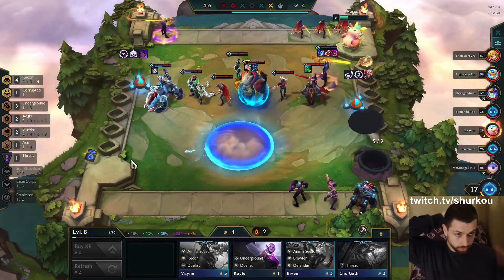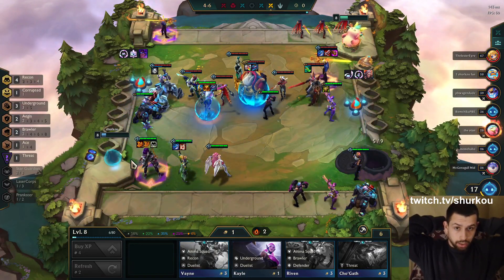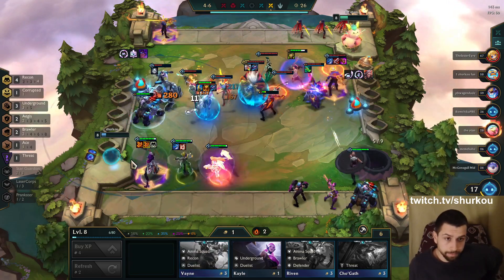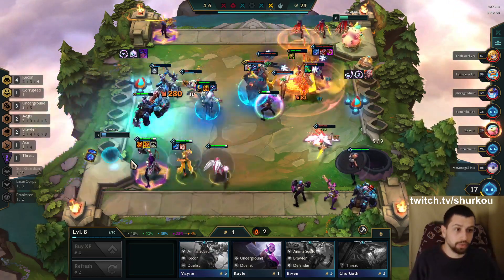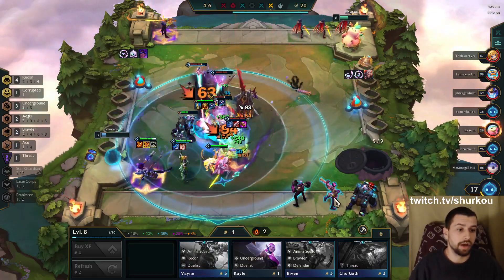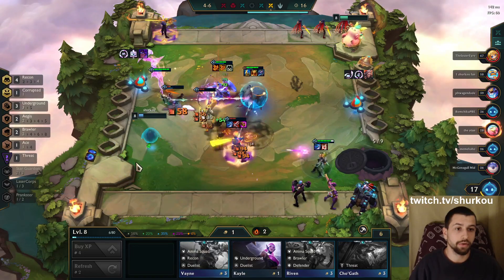Close, close, close, man - I dropped so low. But I think I'm really strong now. Double Aegis. Now we just leveled to nine, we hit every 2-star we need except for a Vi. Do I even need Brawler? I think I don't even need Brawler.